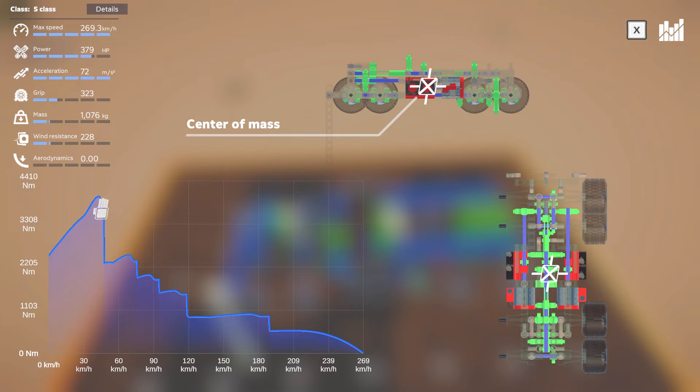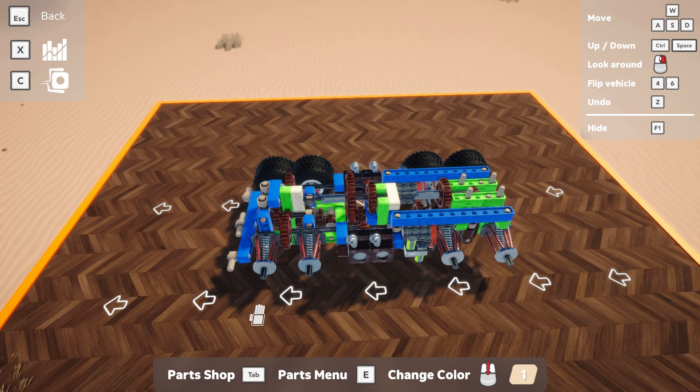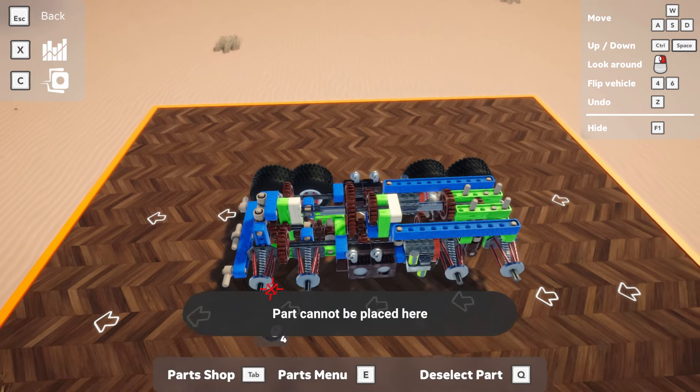The other thing to look at in this video is the power curve across all the different steps. This car technically only has a five speed gearbox from the gearing we use, but because of where the turbocharged engine RPM drops and where the electric engine drops, we actually have different tiers in each spot, giving us effectively more stages before we go.